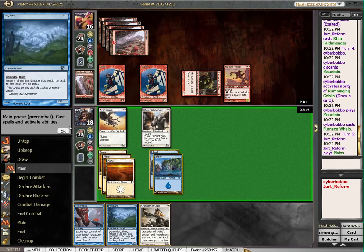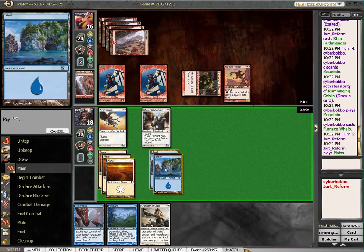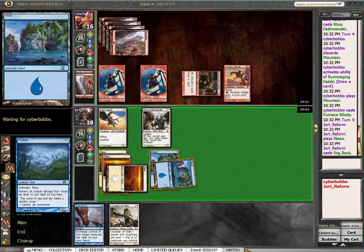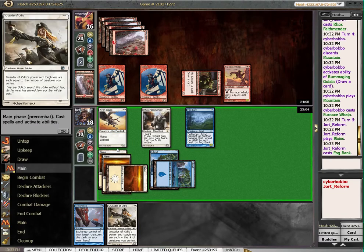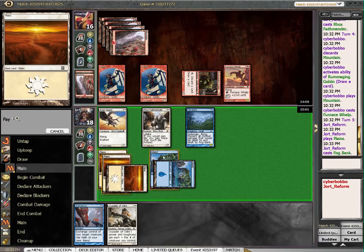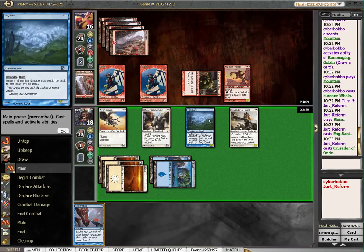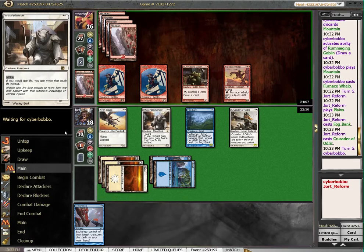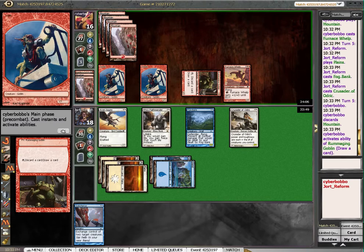Do I want to give him the option to trade? I don't think I want to give him the option to trade, because I've got this Crusader and I would rather get maximum value off of it. This kind of gets us if he has a rule for the Fog Bank, but I don't think that's likely — or rather, I don't think that's a thing worth playing around.